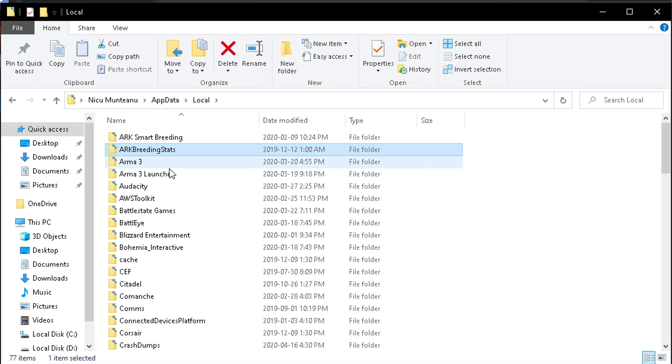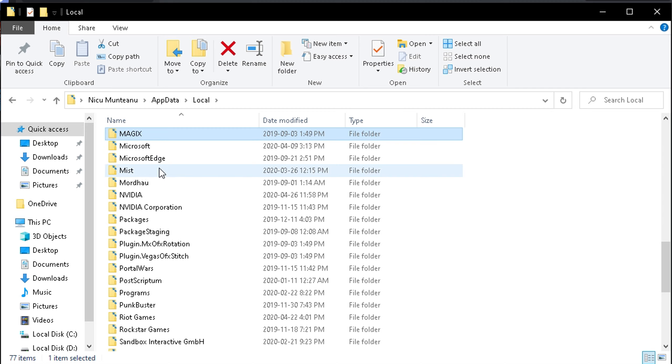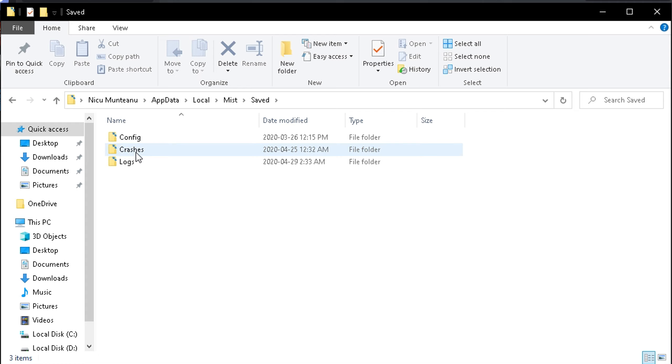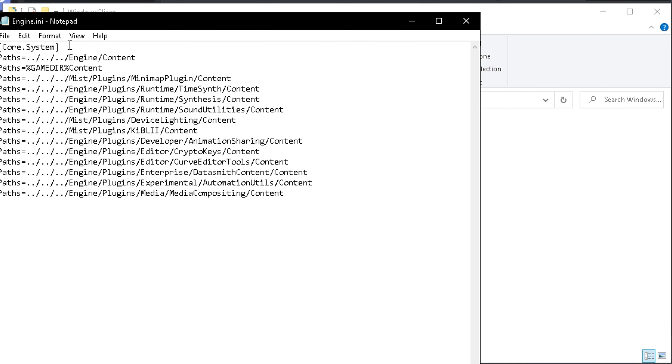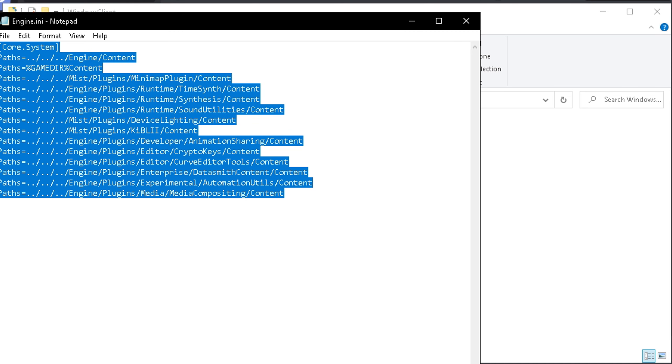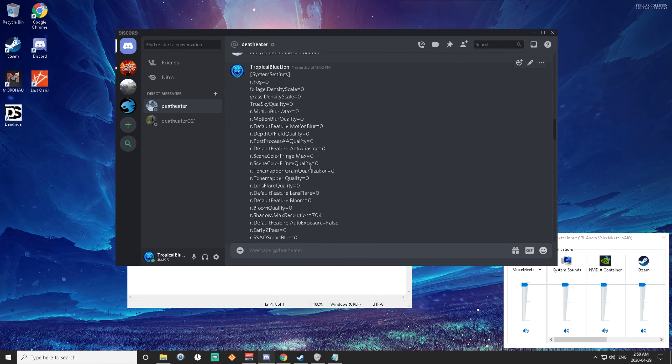Then, we want to hold our Windows button and R. Then we want to type in AppData and press OK. Go to Local, then go to Saved, then Config, then Windows Client. And then you want to find Engine.ini.